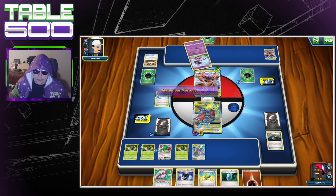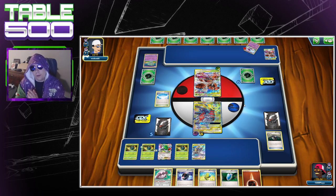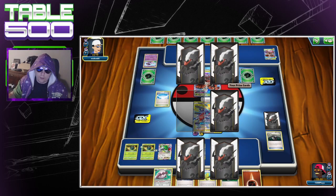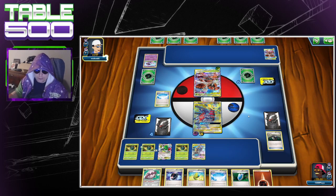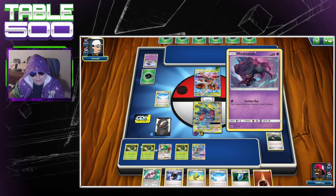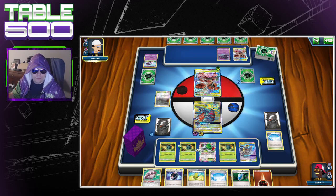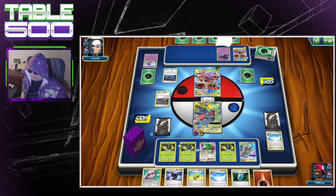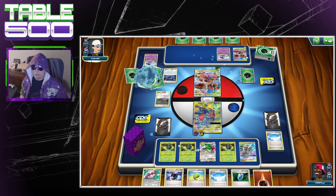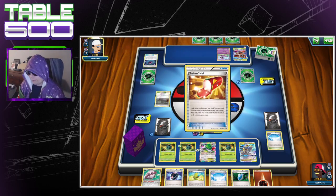We'll play Beast Energy on that one — he's gonna give me a free prize, sounds all right. Unfortunately that puts him in Beast Ring range, but at least we grabbed Skyfield, which is nice. What is this — oh, it's just a different Mystery Energy. I don't know that set symbol; somebody in the comments, please tell me. He's in a Power Plant — hmm, I don't like that very much.